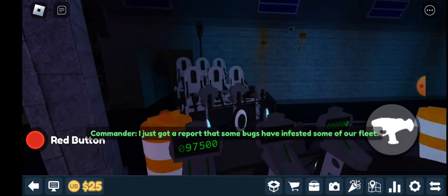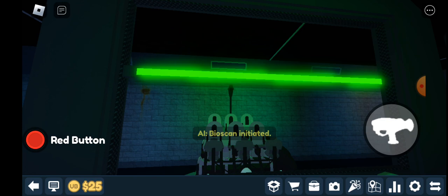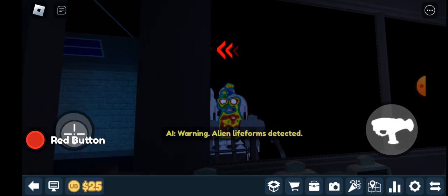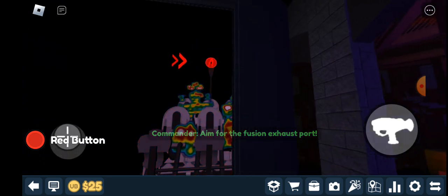I just got a report that some bugs have infested some of our fleet. We've set up a bioscan checkpoint. Bio-scan initiated. Alien platforms detected. Look out — the other car is full of bugs. Aim for the fusion exhaust port.